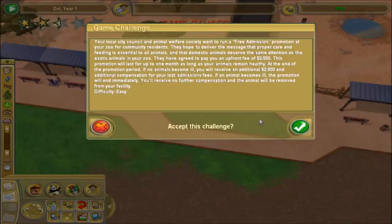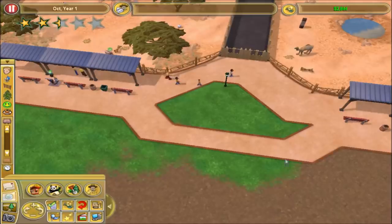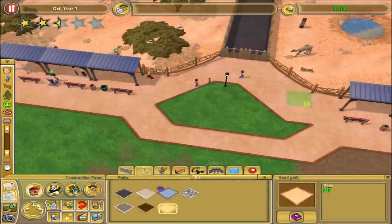Your local city council animal welfare society want to run a free admission promotion. Okay, I know how this one works - basically I've got to keep it free for one month. And I'll get $5,000 if I keep all my animals healthy. Yeah, we can do this! I do get the cash grant right at the start, which is nice.